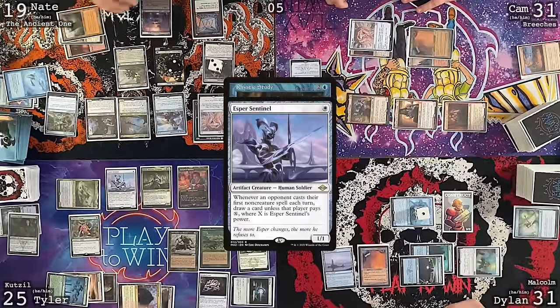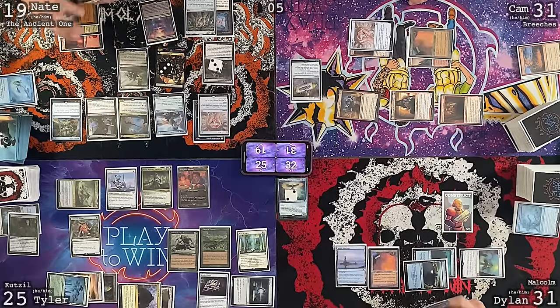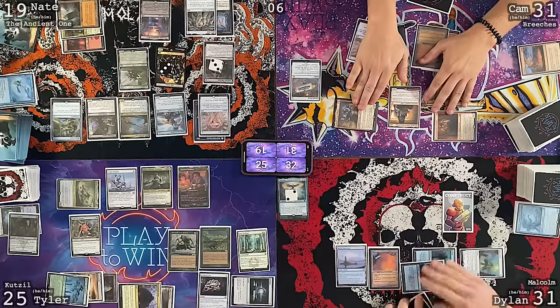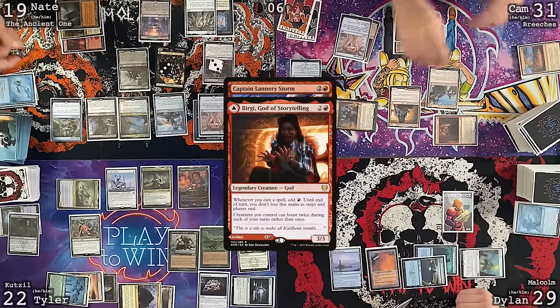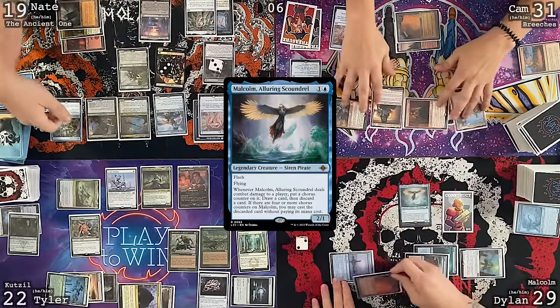Bowmaster shoots Malcolm — Malcolm dies. Dylan plays City of Traitors and passes. Tyler untaps, plays a Command Tower, uses Carpet of Flowers targeting Dylan for three islands generating three green mana, casts a Delighted Halfling. Tyler attacks Nate with a 3/3 and Cameron with a 1/3. Blocks declared — Orc blocks, someone takes one, Dalism triggers, draw a card. Orcish Bowmaster hits a commander.